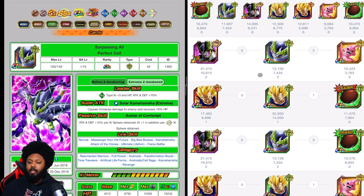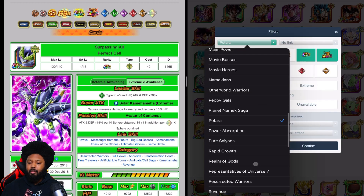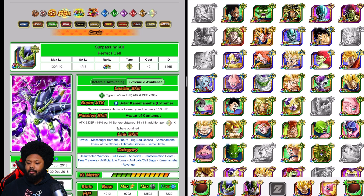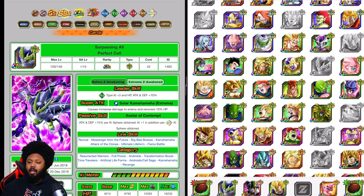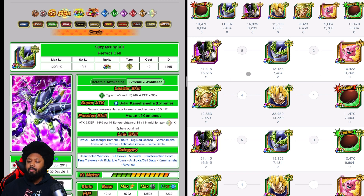You want Kid Buu here with the Cells — that has to be your golden rotation. Cells get attack plus 15% per ki sphere. If you don't have the STR Majin Vegeta, your best linking partner for Cell would be Broly — that's fine, that's A-OK. They share four links together, so that's pretty good. These guys are going to hit very hard, so you can go with this type of rotation.